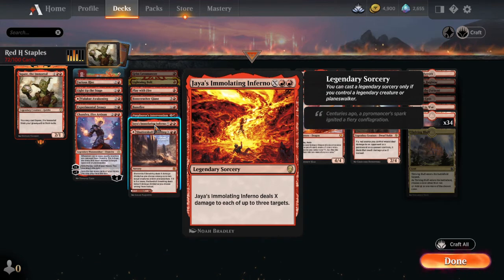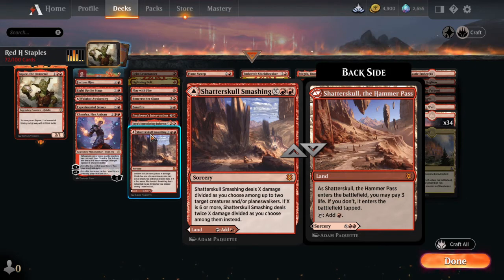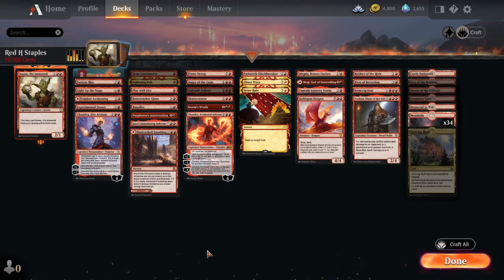Jaya's Immolating Inferno — remember, we're playing Commander, so you're going to have a legendary in your deck a lot of the time. This does X damage that hits up to three targets. You can target three things and it will do X damage to each. X and two red is all you have to pay, as long as you have a legendary out. Super good spell. And then Shatterskull Smashing doubles as a land — you can pay three life for it to come in untapped. Beyond that, you can do X damage divided as you choose among up to two target creatures or planeswalkers. If X is six or more, it deals twice X damage divided as you choose instead. Really good card that gets better as the game goes on.